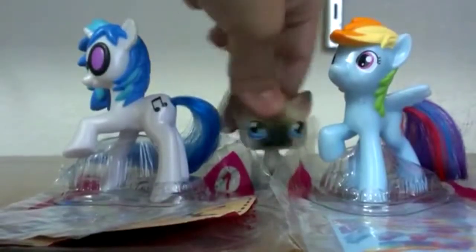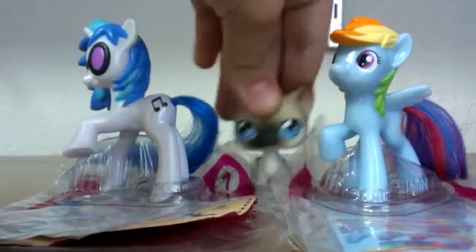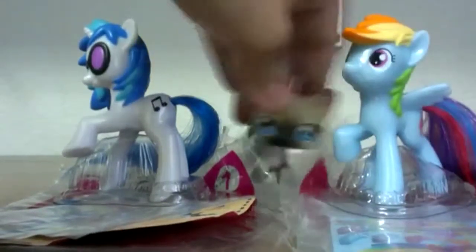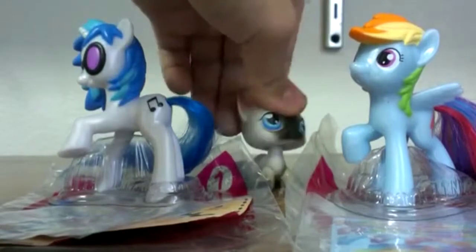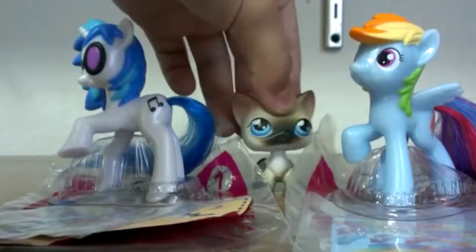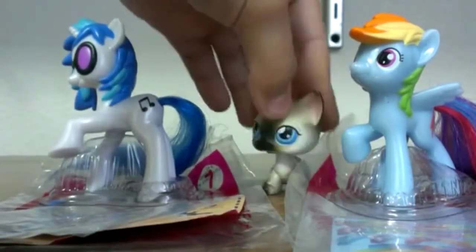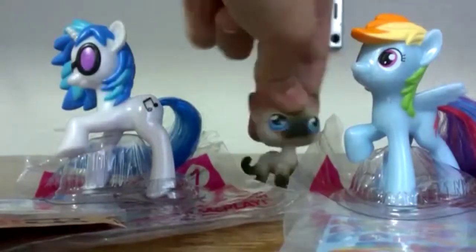Last but certainly not least, number seven DJ Pon3 — that's a celebrity name — and Vinyl Scratch. She's not regular, she's awesome. And then number eight, Rainbow Dash, who is rainbow-fied all the way totally. I mean, who can get even more rainbow than Rainbow Dash? Rainbow Dash does not come with any coupons, but DJ Pon3 does — and she is called DJ Pon3 on here because everyone wants to know her as a celebrity.